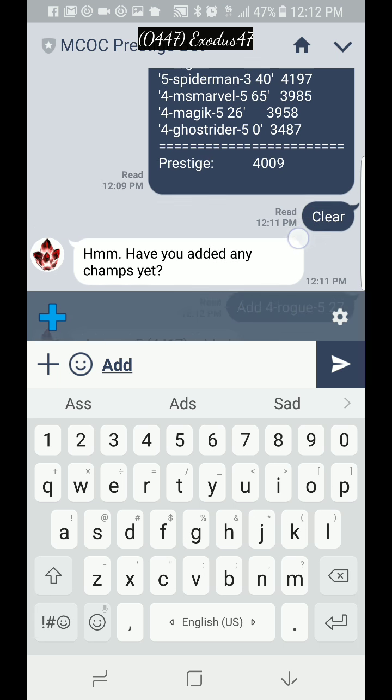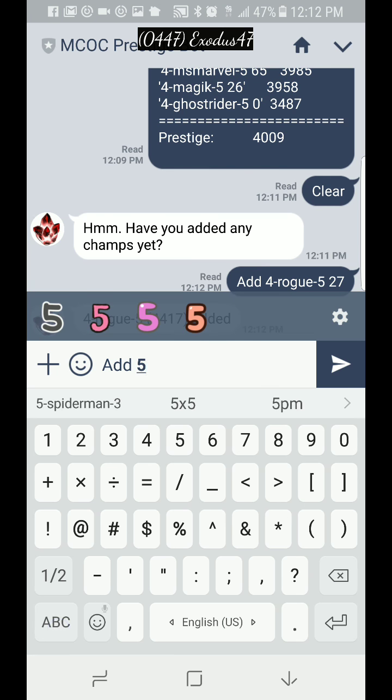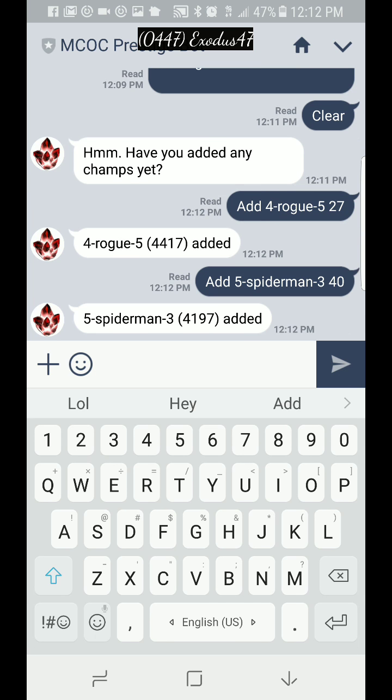Now let's add another one. The next one is Spider-Man. So: add, five-star, Spider-Man, he's rank three, and he's signature 40. You add him and now he's been added to the bot.